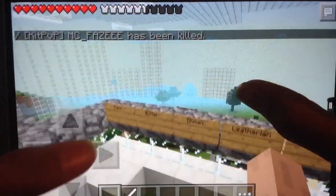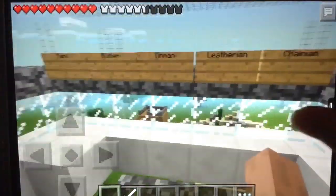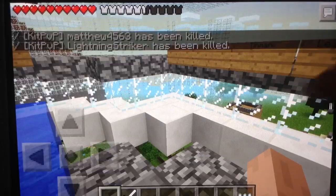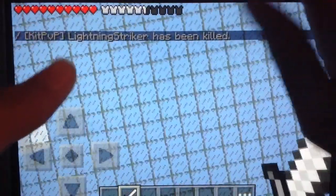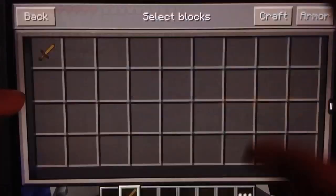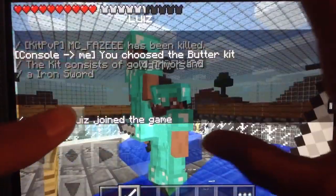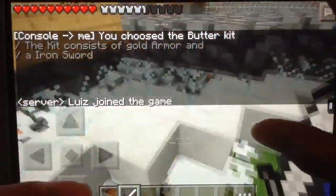But if you hit them at least 99-plus times with the Butter Kit, you don't die easily. The Leather Kit isn't great, but you actually live pretty long — surprisingly for a kit with gold armor. The iron sword also lasts pretty long. So I suggest the Butter or Tin Man Kit. The Tank has diamond armor so you last very long, but your sword runs out quickly, so I recommend not getting the Tank Kit.